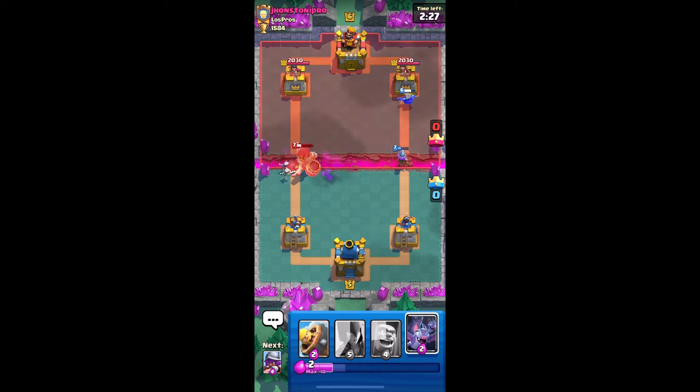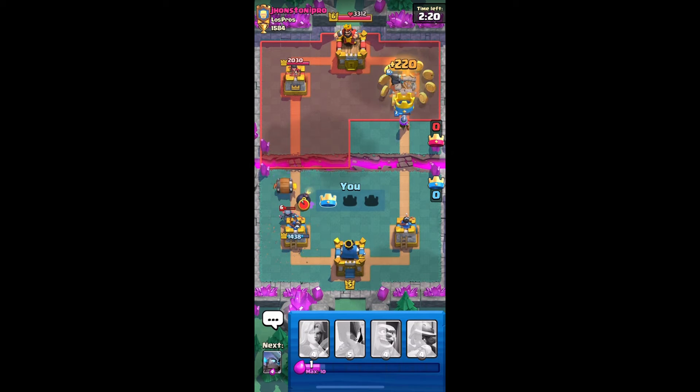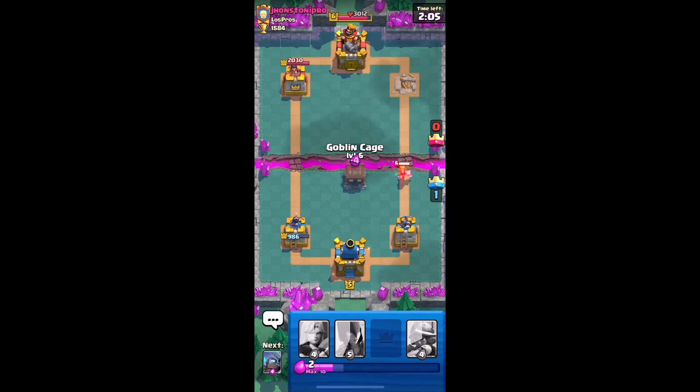Never mind, the mini pekka is going to die — the skeletons are going to die. Can we barbarian barrel and save the tower? We did save the tower, kind of. And somehow we took out the other tower. I don't know how, but yeah, we did it. I think it was just mini pekka and musketeer. That's pretty impressive.